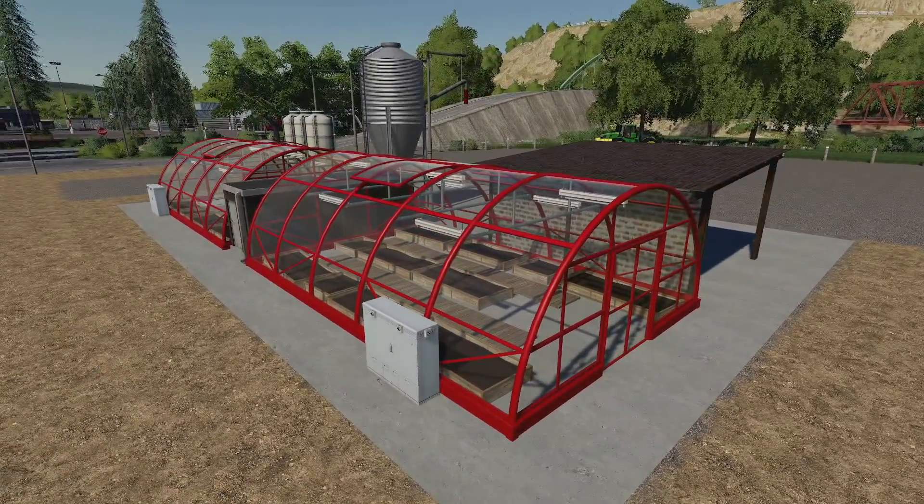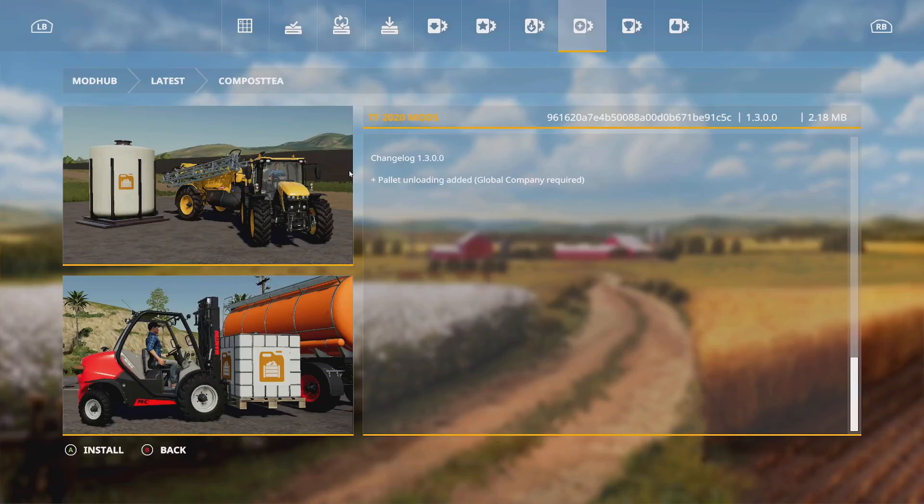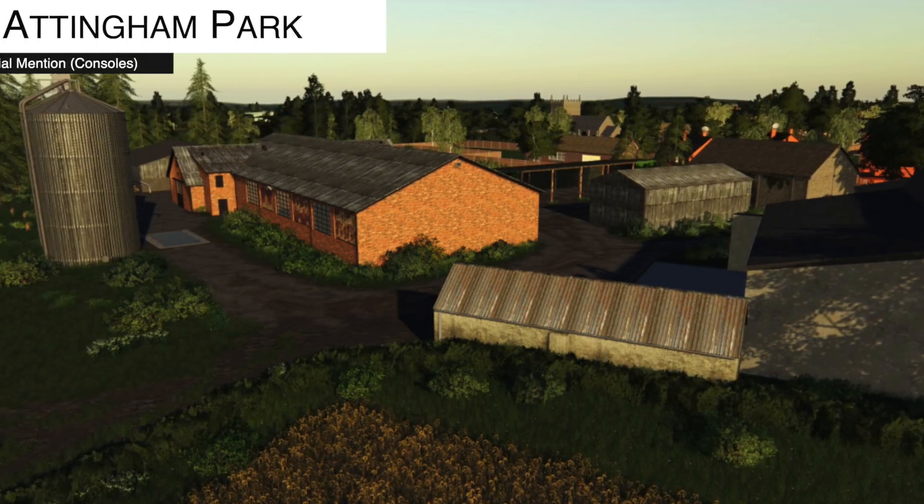If you're on PC, Composties got an update today — version 1.3. Pallet unloading has been added, however you will need Global Company for that to work.